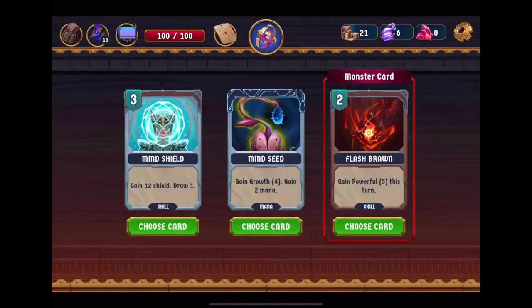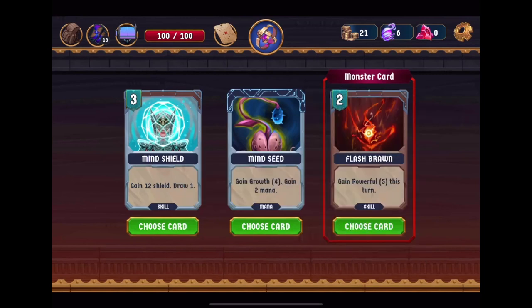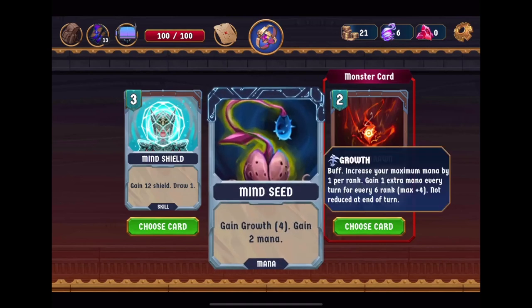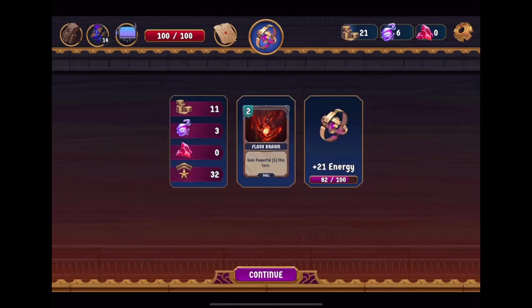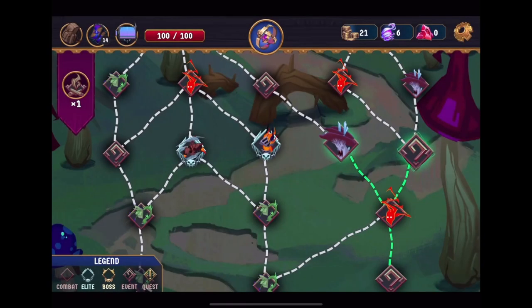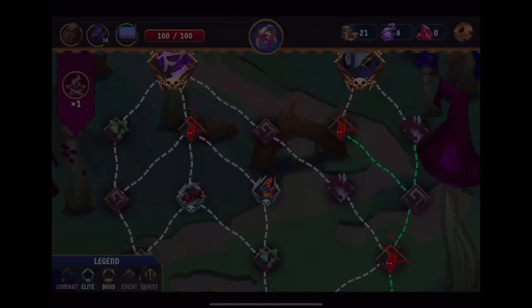Choose a card. Flash Brawn: gain powerful — damage and status applied by 1 per rank, not reduced at end of turn. So if we use that, our cards that gave 3 frost should do 8 each, which seems pretty good. Mind Shield helps us card draw, gain growth — increase your maximum mana, 1 extra mana every turn for every 6 rank, max plus 4, not reduced at end of turn. I think I'm going to go Flash Brawn here, which might be terrible since I don't know how tough the bosses are.